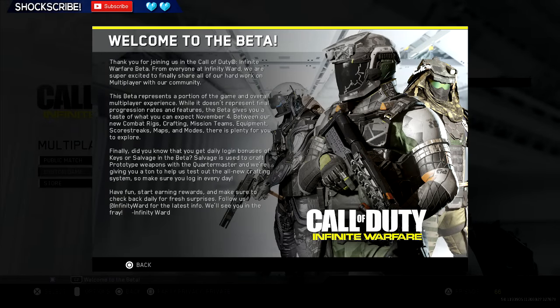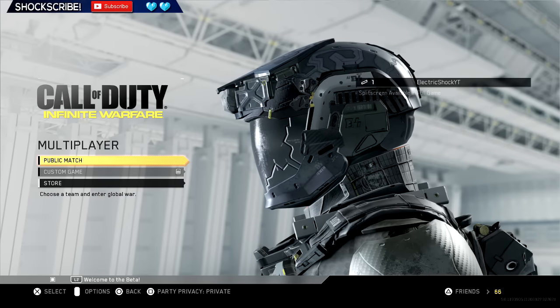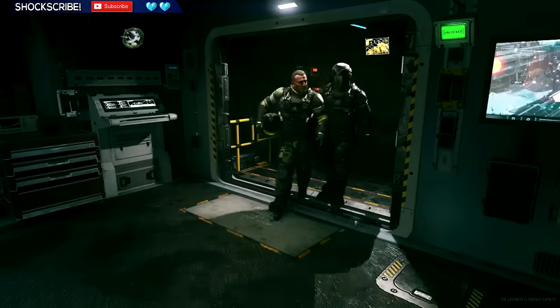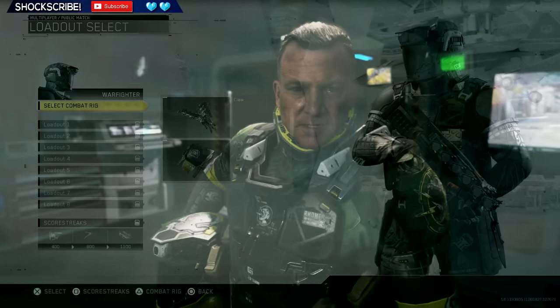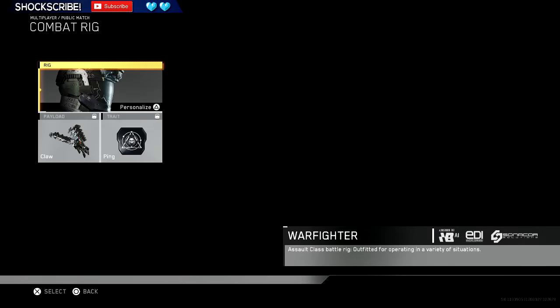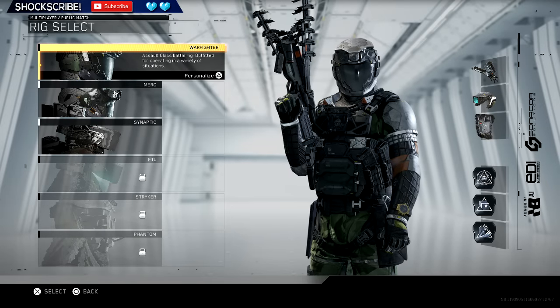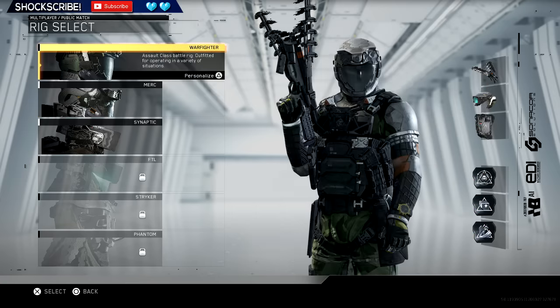I'm gonna go get some G Fuel. Public match, store — let's click on public match. Select combat rig.